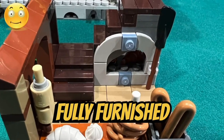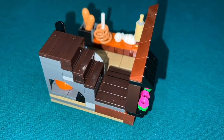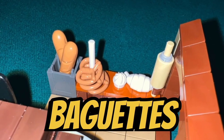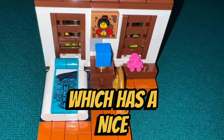I like how we are given a fully-furnished bakery with a cool bread oven design. They integrated the staircase with the oven, maximizing the use of limited interior space. We also get a bread maker's workstation with a rolling pin, some baguettes, and pretzels. There are also stairs that lead up to a second floor apartment which has a nice bed and lamp.